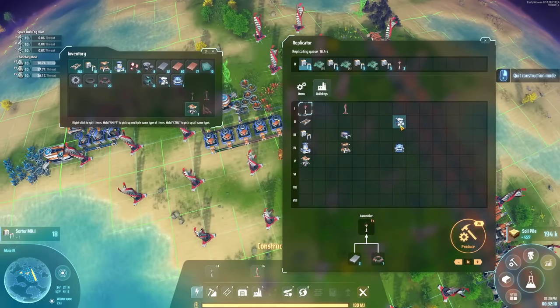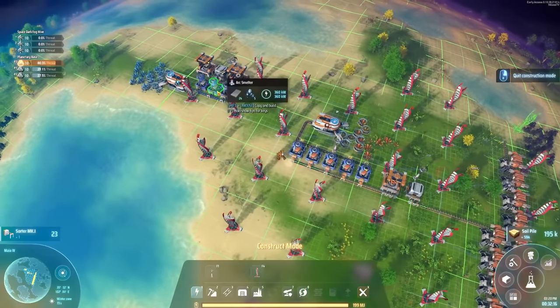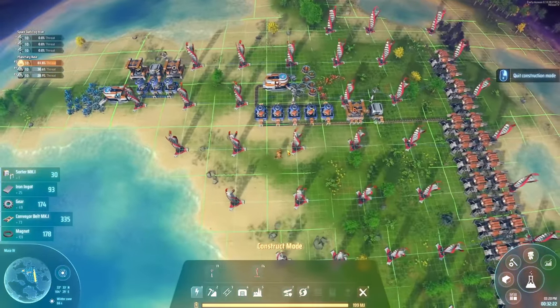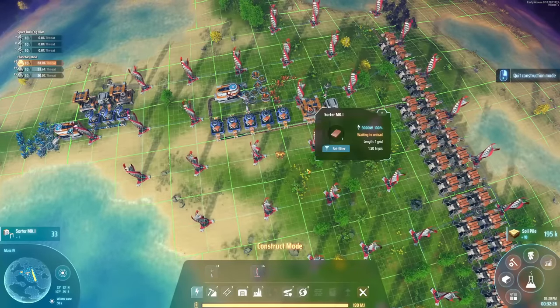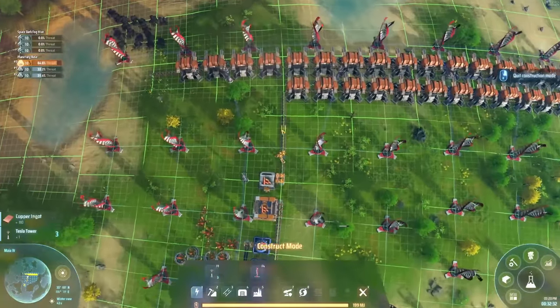Let's get some power poles. We also need this. We're actually coming up on the next attack very soon. This is where I want to build it — let's have a look at what we have in inventory. Looking good. I think we're actually — dare I say — okay on this attack. We have a lot of belts.